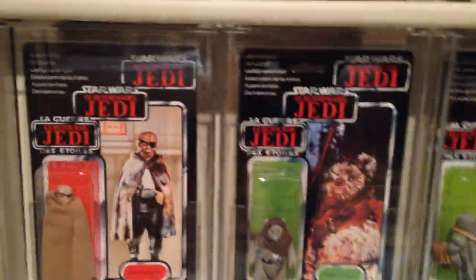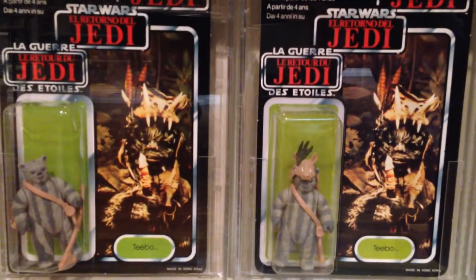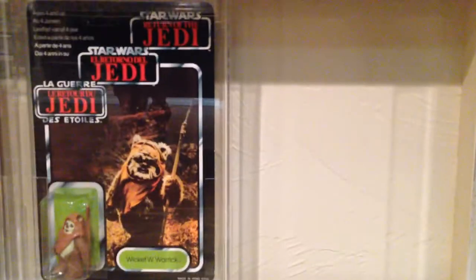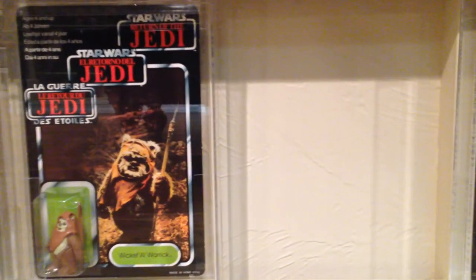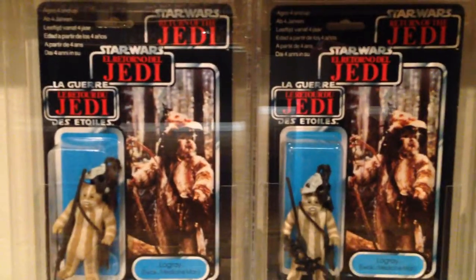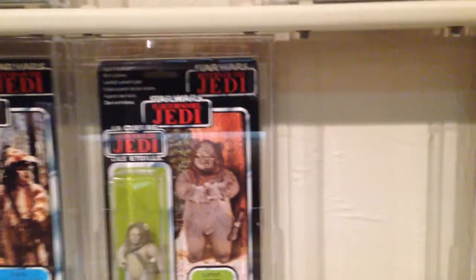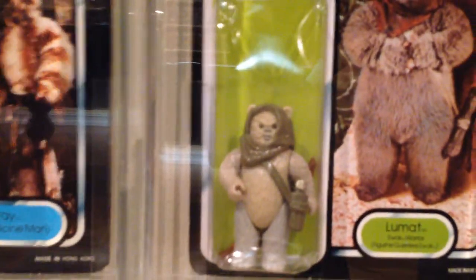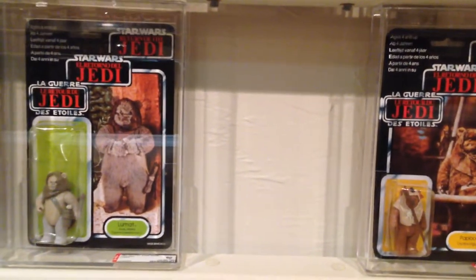Then Prune Face and Chief Chirpa. I've got two different color Teebos — dark stripes and light stripes. I left a space open for Wicket because he's one of my favorite characters, hoping to find a different color variation. I collected two different color variations of Logray, then Lumat — every time I see him the body and legs are different colors, so I left a spot open hoping to find one with all matching limb colors.